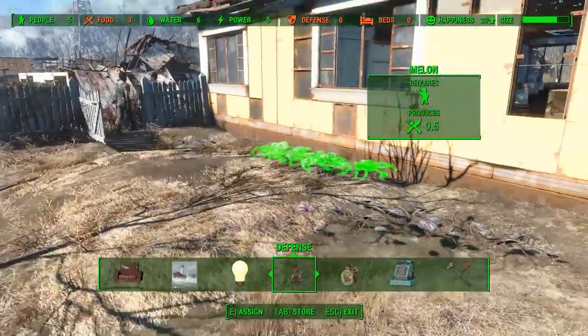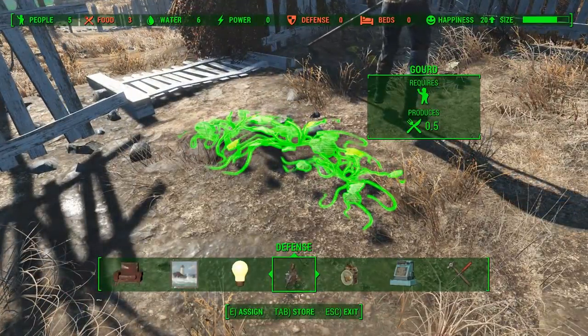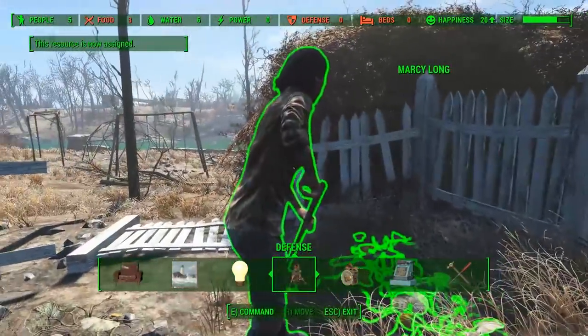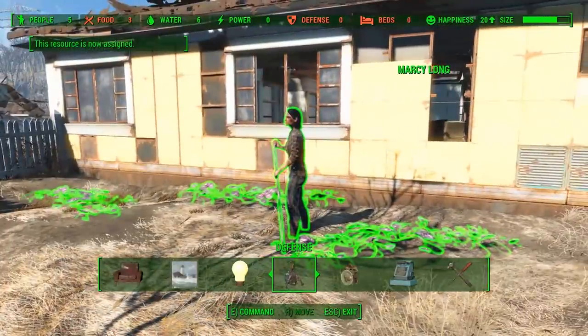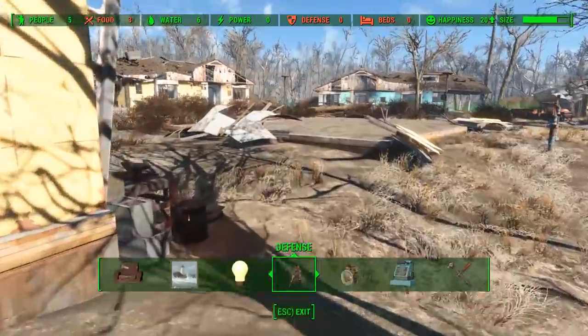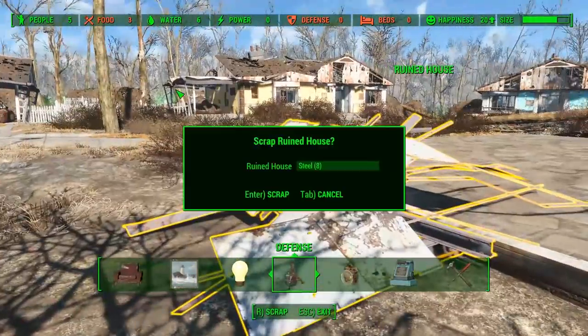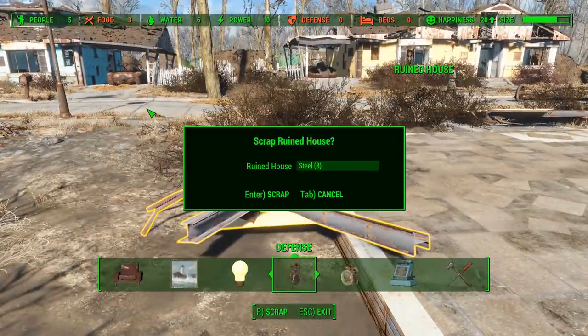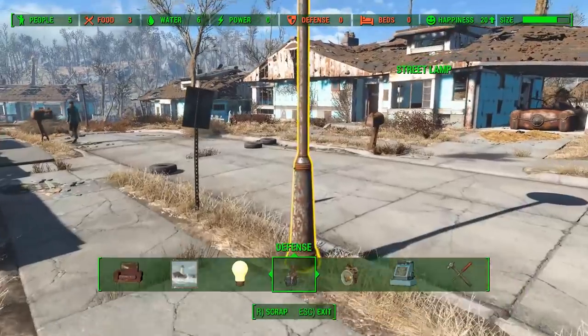Some things need citizens assigned to them to work properly, such as our crops. To do this, look at a citizen of your settlement and hit E, then go up to the crops and hit E again. Once all your citizens are assigned to work the farm, this is the perfect opportunity to go around and gather some more building materials — just have a look around, see what you don't like, see what resources it gives you and then scrap it.